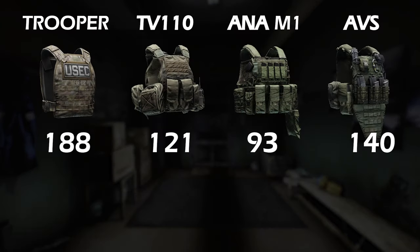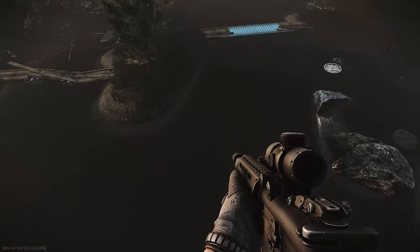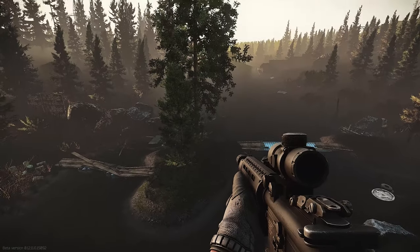Comparing repairability: the Trooper vest repairs very well and doesn't cost that much. The TV rig repairs pretty well too, but it's a lot more expensive — that can be a lot of rubles if it goes to zero. The Anna also has very good repairability, a bit more expensive but not over the top. The AVS, however, is pretty bad — it loses a lot of maximum durability points with each repair and costs a lot to repair.